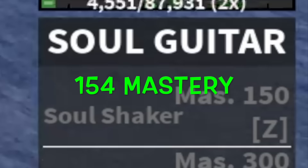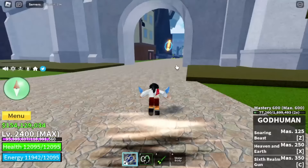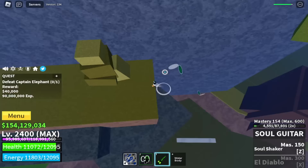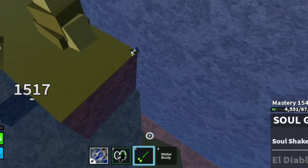With 154 mastery, we will unlock our first skill, the Soul Shaker. I will show it to you later. Also, one boss that has a weakness with guns or long-range attacks is the Elephant. Remember this area — it's the best place to use your Soul Guitar. Because even though he will get knocked back, this area is so narrow that he will have no other places to go, so even with knockbacks, it's okay.